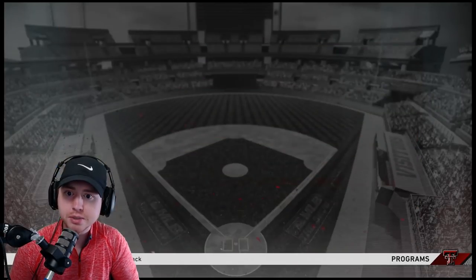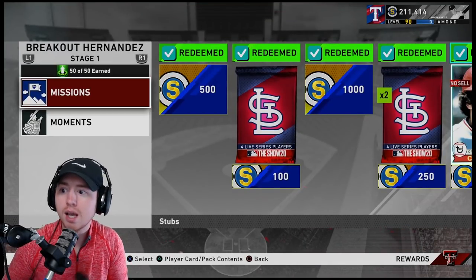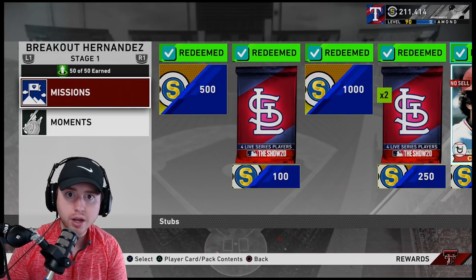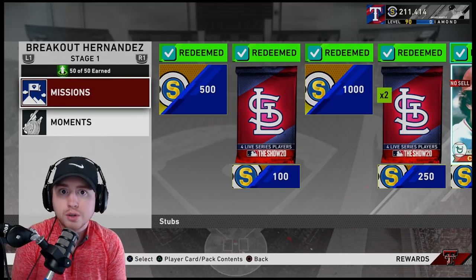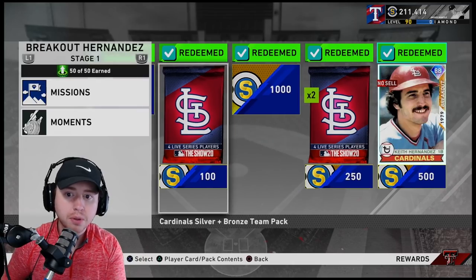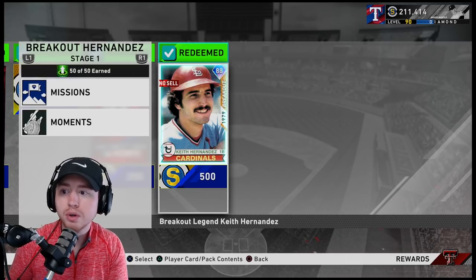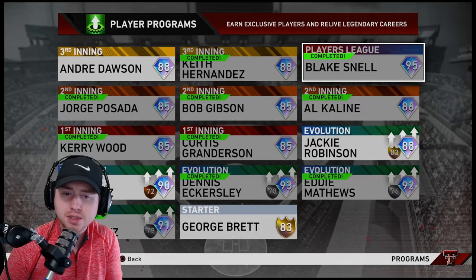Same goes for Player Programs. Coming in here, 1,500 stubs for Keith Hernandez, another 1,500 — you extrapolate that over time and next thing you know you've made 20, 30, 40, 50,000 stubs just from knocking out some moments and completing programs. Your stub count can triple or quadruple just from playing the game. Not to mention you're getting additional awards on top — player cards for Honus-type collections, progress through Team Affinities. It's a double-edged sword.